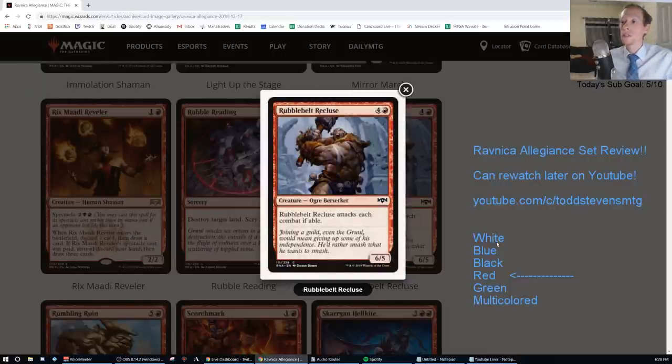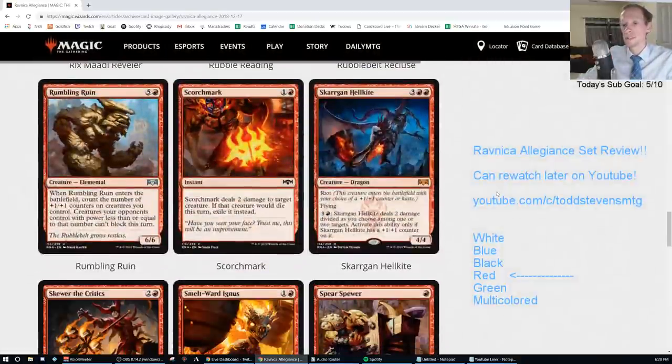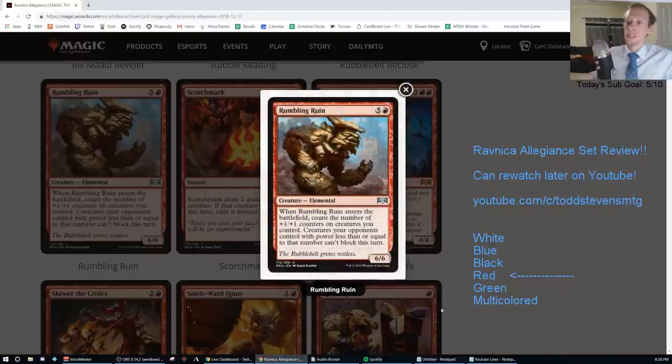Rebel Belt Recluse — four and a red for a 6/5 that attacks each combat if able. That is an F. Rumbling Ruin — uncommon, five and a red, 6/6 that enters and counts the number of +1/+1 counters on creatures you control; creatures your opponents control with power less than or equal to that number can't block this turn. That's another F.